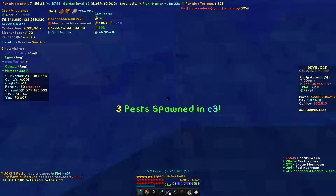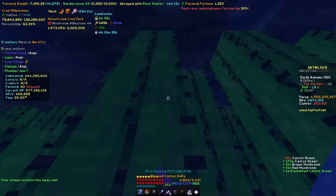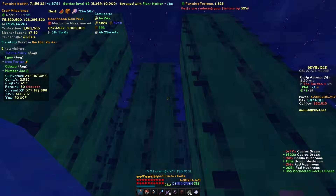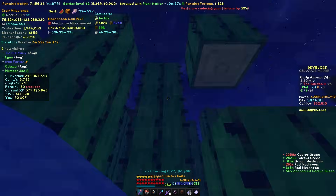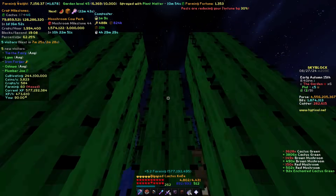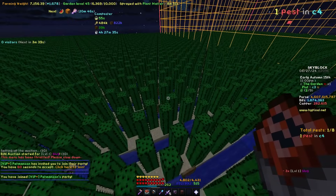Speaking of pest drops — yesterday I had my world shattered. I was talking to someone about autumn and they brought up the atmospheric filter perk, that pests spawn 15% more often during autumn. I was like 'oh that's cool,' but it's incredibly misleading — it doesn't actually reduce the pest cooldown and make them spawn more often. It just makes them 15% more likely to spawn once the pest cooldown is over, so it basically saves like one or two seconds. That makes it like the third or fourth worst perk out of the atmospheric filter perks, and I'm sad because I thought it actually made a difference.